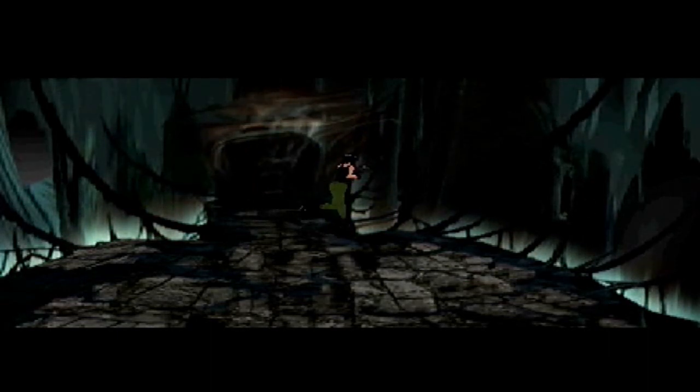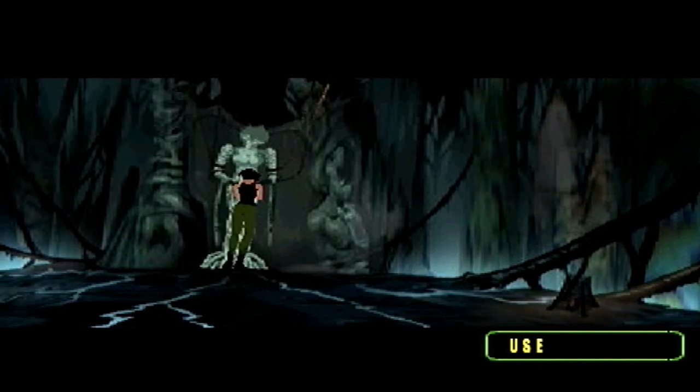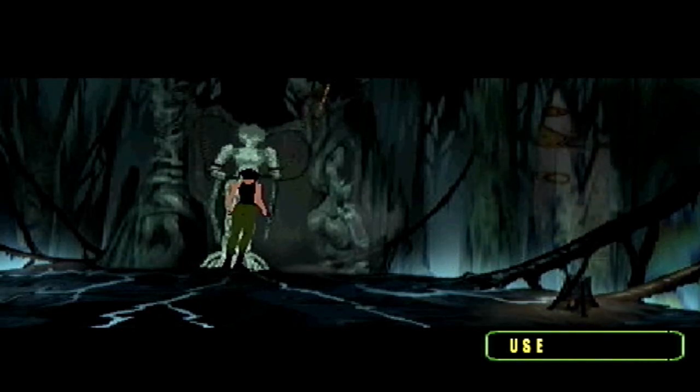We're going to go see Madam Chen now. As you can see it's very demonic here and she will give us the next key item that we need to give to wee Hannah — the little girl that we saw. Let's go and see her and see what she has to say.